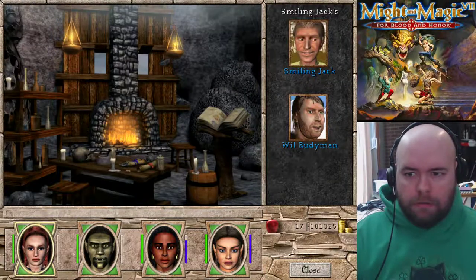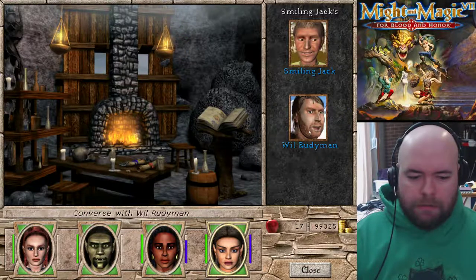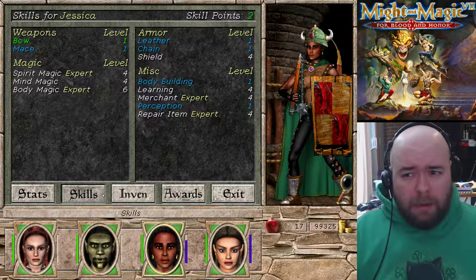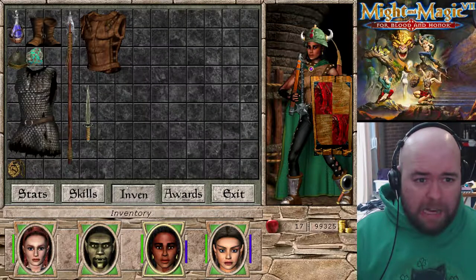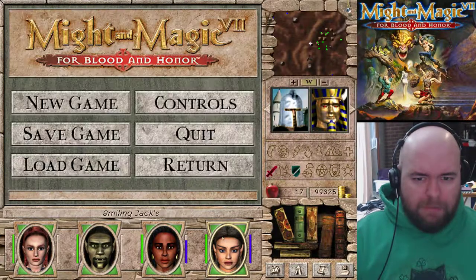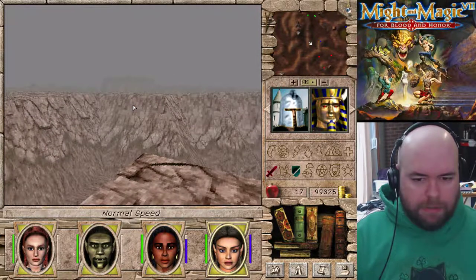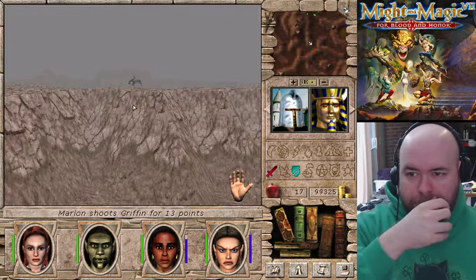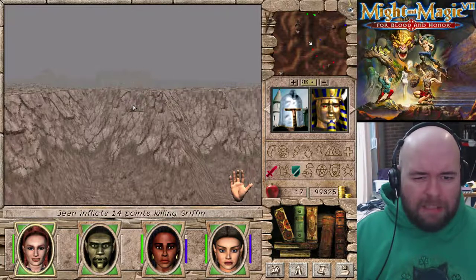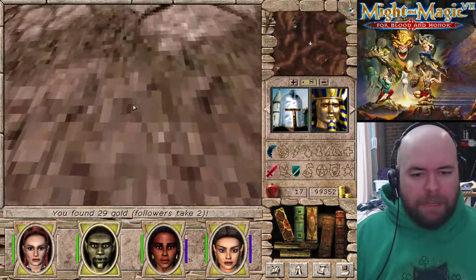This is somebody's house - Smiling Jack, dagger expert. Yes please. There's Master Dagger and a bow expert. I could put ranks in bow on Jessica - that's not a terrible idea, while I'm here getting expert. It's never going to get better than expert, but it's at least reducing recovery time by four. Probably not even worth putting points into it, to be honest. There are more griffins over there. Let's cast Feather Fall so I don't have to worry about things. We actually use Feather Fall a lot more in this game than we did in Might and Magic 6.